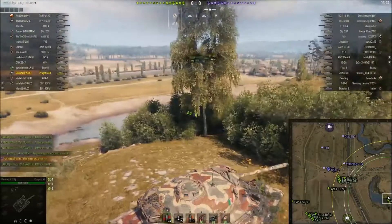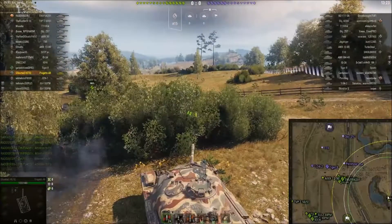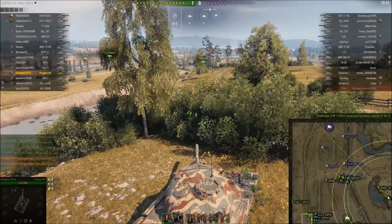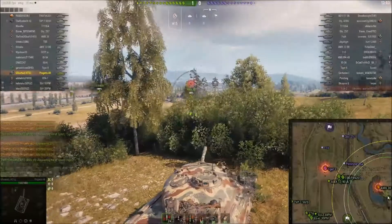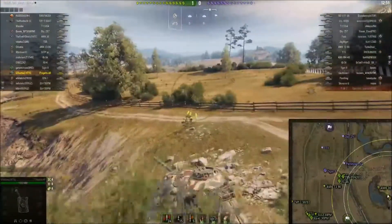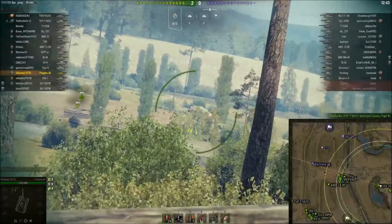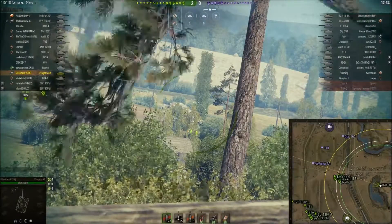Now what's going on here with all the pinging? Well, this T95 FV4201 wants people to push forward on the edge of this ridge and spot. I'm repeating pings back at him thinking he was on the one line, which he's not, and trying to get them to move. Our 1390 should be over there spotting but he's not spotting the one line — he's spotting the middle, which is not the one line.